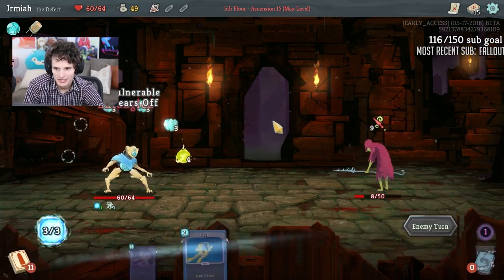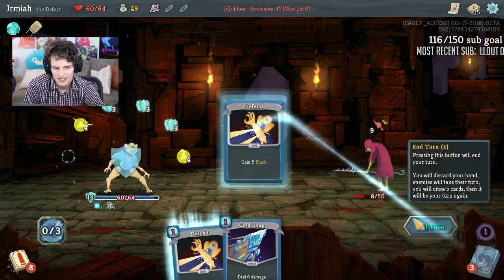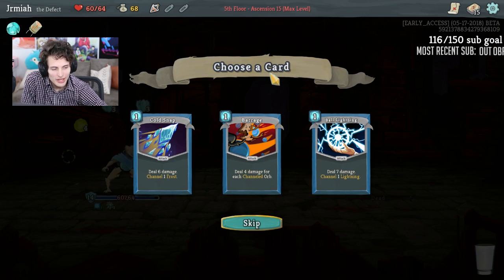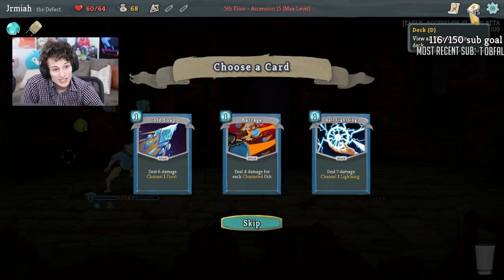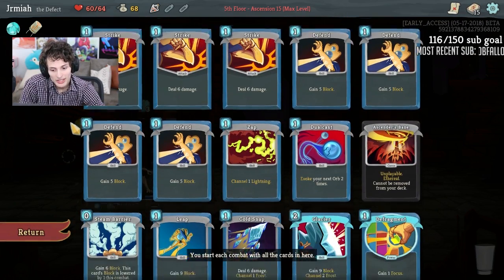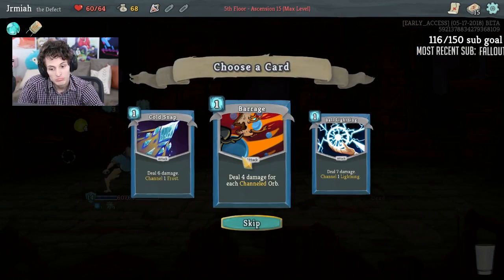Look at that frost — I've already covered all the damage! He's dead. Upgrading Zap and Dual Cast are a little bit stronger now. Barrage becomes really good because we have all these channeled orbs — we're channeling with Cold Snap, Zap, and Glacier, so Barrage is doing some damage.